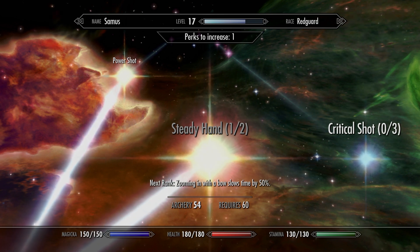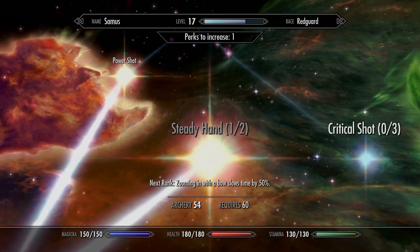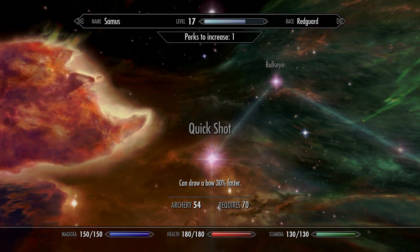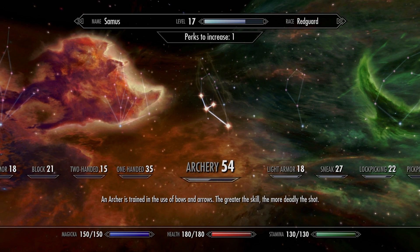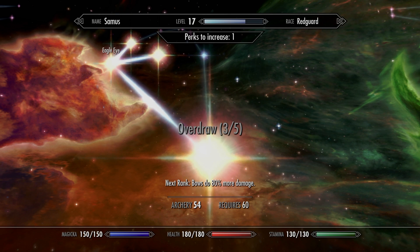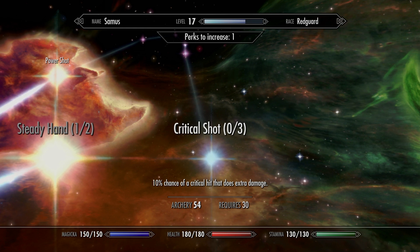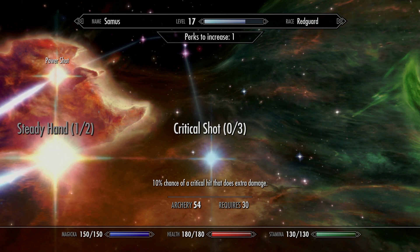Personally, I don't like Steady Hand's second level — it slows time down too much for me. I stick with just the one. When you hit level 60 on your bow, you can absolutely dump that other perk in there and see how you feel. I absolutely get that Power Shot that staggers opponents — that's super helpful. And when the time comes, Quick Shot. At that point I'm kind of done with my bow, except I'll put one more in there when it hits 80, which essentially doubles the damage at 100%. The critical shot I don't personally use — you can get enemies to take a knee if you dump all three in, but I just didn't feel it was worth the perk points.